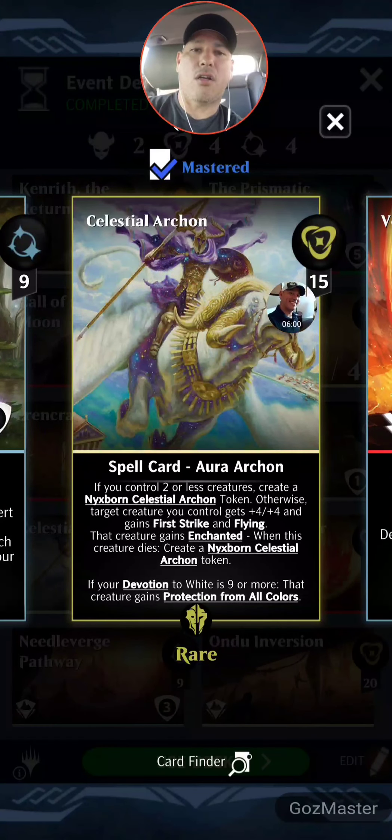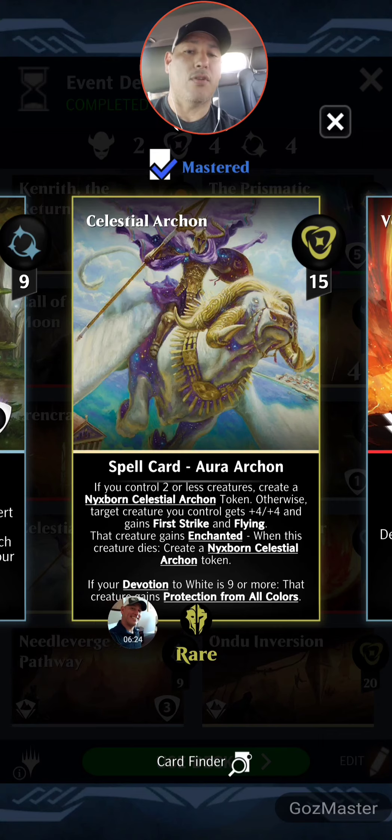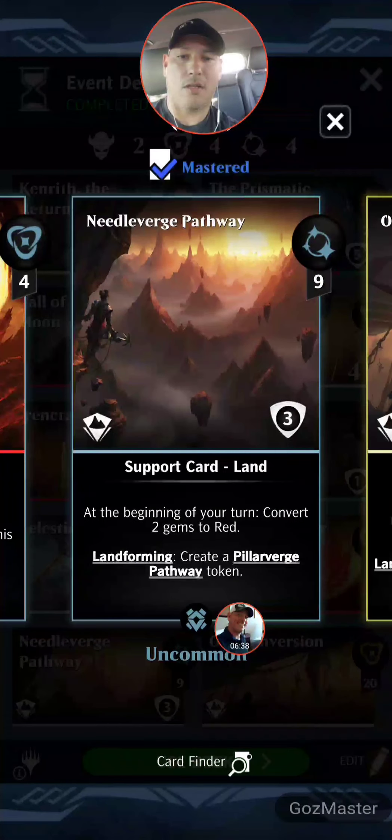Celestial Archon: 15 mana — this is one of the rares, probably a flex card replacing something I'll use in my epic build. It's a spell card: if you control two or less creatures, create a Nyx-born Celestial Archon token; otherwise, target creature you control gets plus four plus four and gains first strike and flying. That creature gains enchanted. When this creature dies, create a Nyx-born Celestial Archon token. If your devotion to white is nine or more, the creature gains protection from all colors.